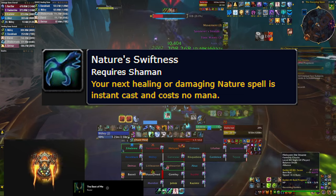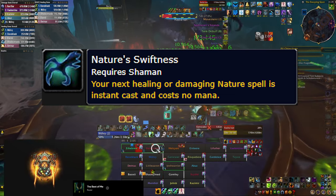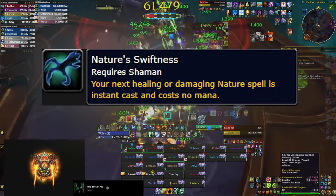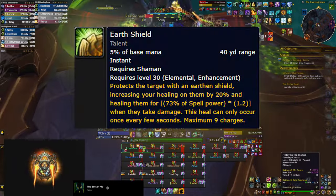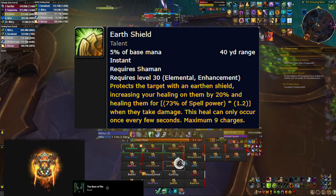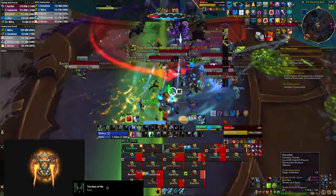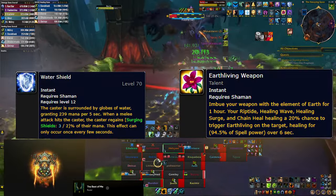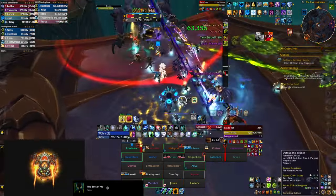Nature Swiftness makes your next heal instant cast and costs no mana, so you should combine it with your most expensive Chain Heal every time you can. You should also keep Earth Shield on yourself and on your tank at all times — it does some healing and helps you survive, so think of it as a defensive. Don't forget to keep Water Shield and Earthliving Weapon buffs on yourself; you need to apply them before the start of the raid and then once per hour.